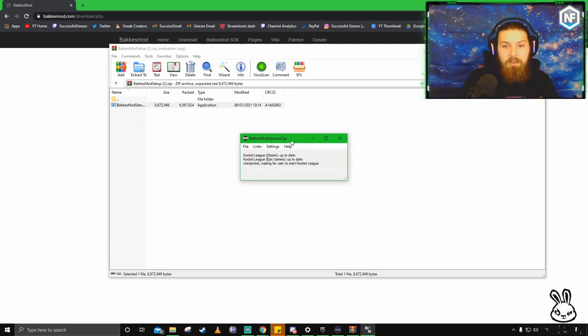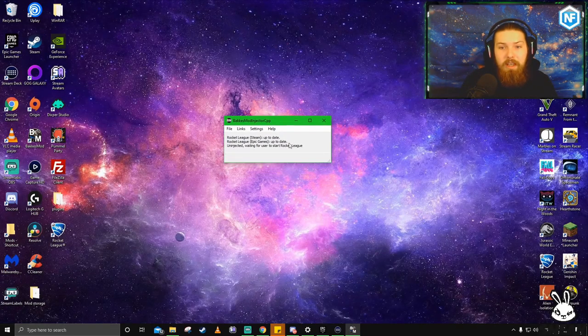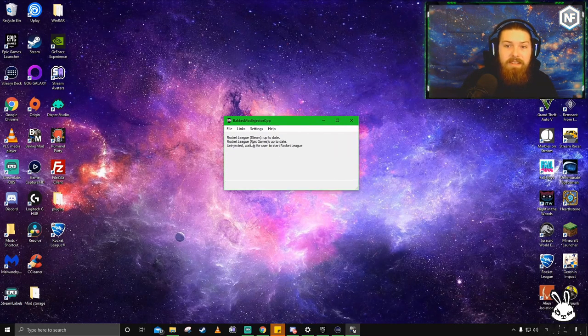Now launch BakkesMod — it'll say 'checking for updates.' What's brilliant about this is that it shows both Steam and Epic options. You don't need to download a different version for Steam and a different one for Epic. I personally normally run Rocket League through Steam, so this works really well for me.